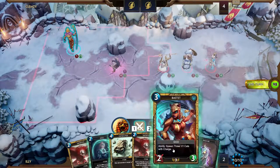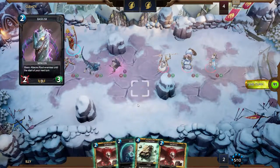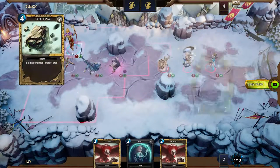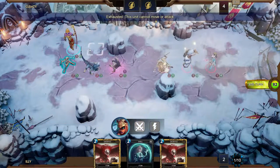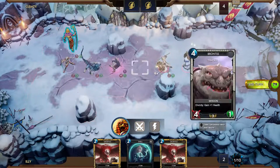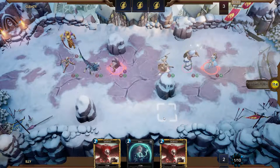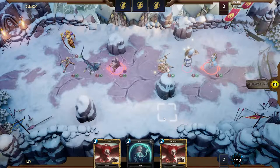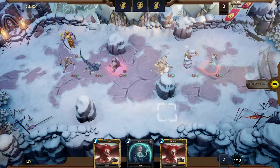I think that Cataclysm is good. So let's back you up — Basilisk, Cataclysm here. I don't have enough mana. If he's smart, he'll run the Brontus and auto the Bastet, I think.